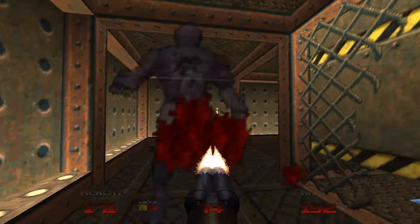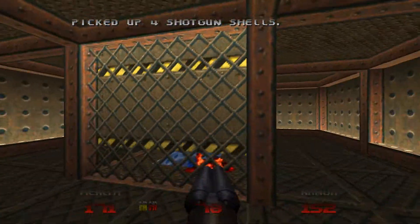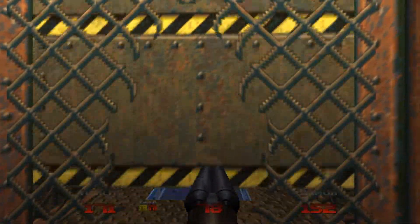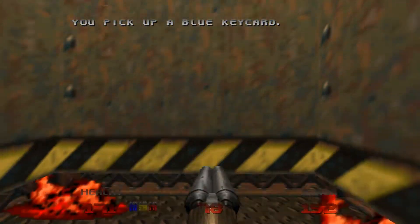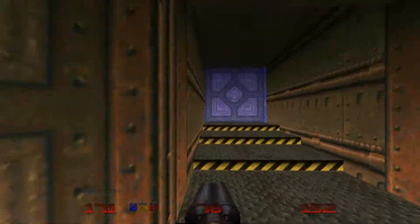Okay, so we've got the blue key in here — it's pretty easy to grab. This crusher has a hole in the centre so you can actually stand there safely if you don't just slide across to the other side. So that's the blue key sorted now. Let's go and get through the blue door.